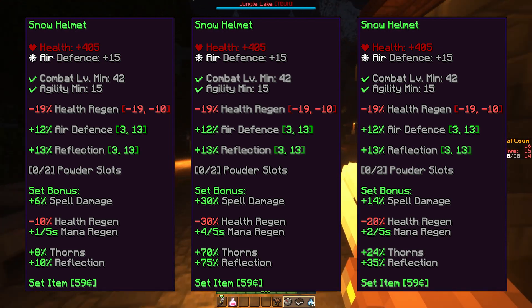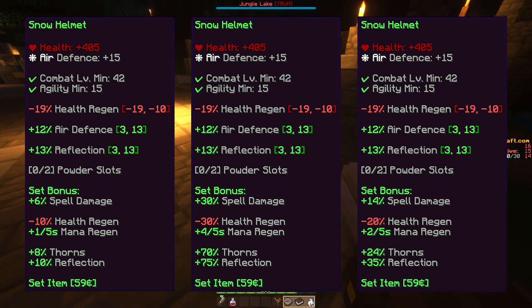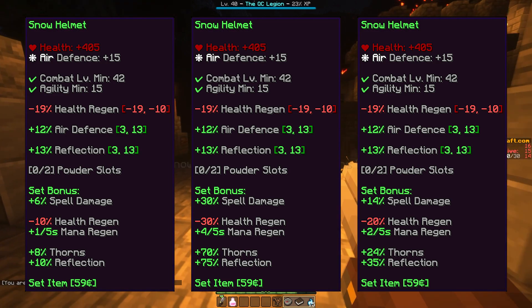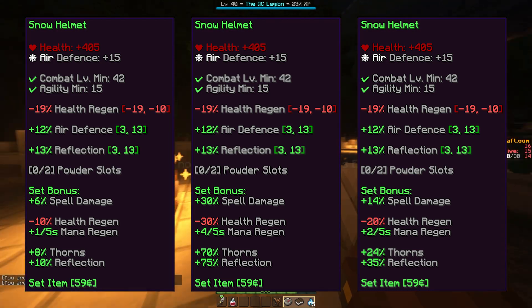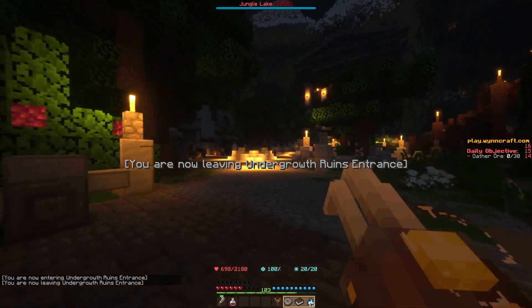And if all four pieces of the set are worn, a set bonus of plus 30% spell damage, minus 30% health regen, plus 4 mana regen, plus 70% thorns, and plus 75% reflection is applied.